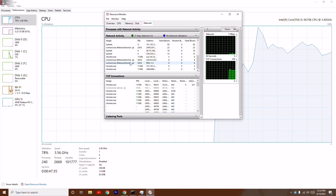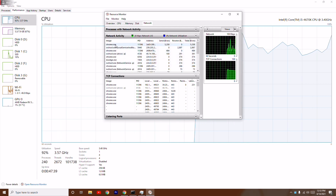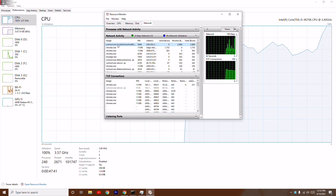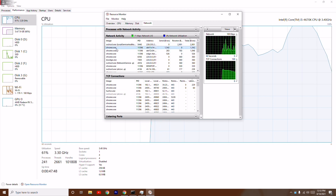You just have to select each one of those background processes and click to end the task. This will free up your network resources.